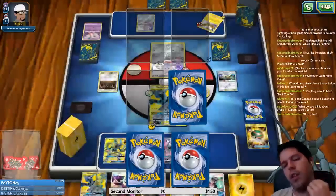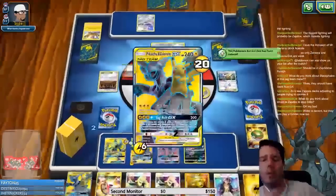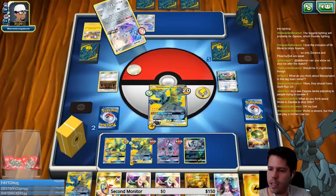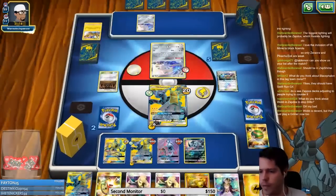I'll use Tack Bolt GX to KO the Mr. Mime and KO the Zapdos. One prize is an Energy Switch which is decent, the other prize is an Acrobike. I fancy my chances with two Pikachus with a Pikachu and Zekrom at almost full health versus two Jirachis and a two-card hand. Every Zorc list should now be playing at least one Grimer.